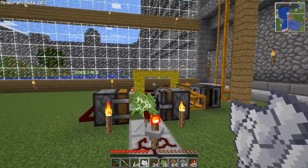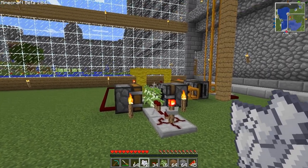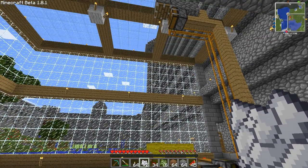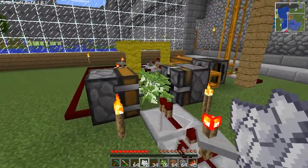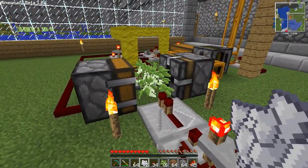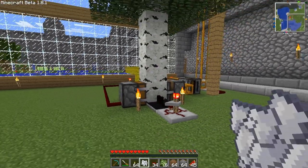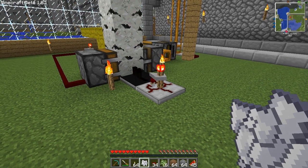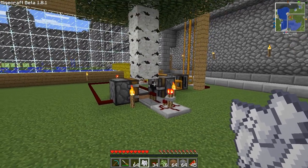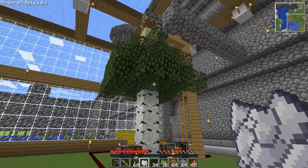This also works with passive tree growth. Whenever the sapling grows into a tree naturally, it will harvest the tree. But because I don't want to wait that long, I'll just use bone meal to grow a tree. So whenever this timer gives a tick, the lowest block will be harvested and it will give a signal starting the machine.